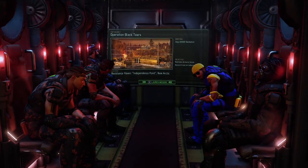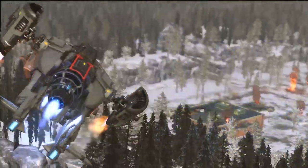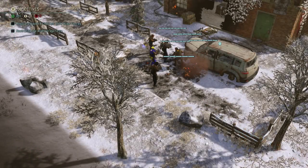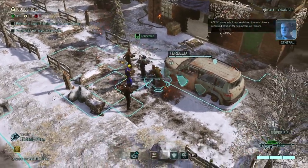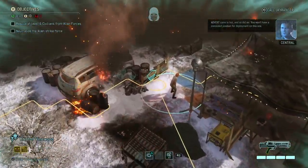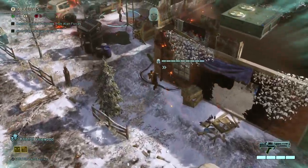Welcome Cecil to the team — hopefully you'll do amazing on your first mission. Independence Point on New Arctic. Wasn't that the same one as the previous retaliation mission? Well, never mind. We're not going to be in concealment, but of course Christoph will be. That's going to be really handy because I don't think we had that in the previous retaliation mission. Eliminate all enemy units and protect those civilians. We're going to use Christoph heavily in this mission.